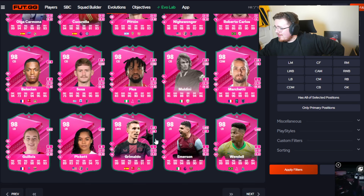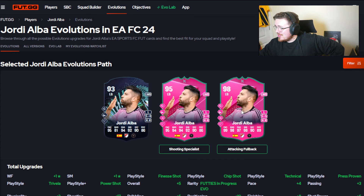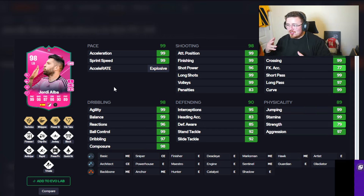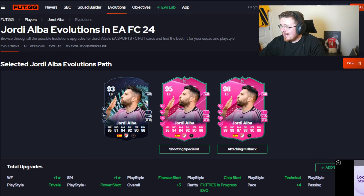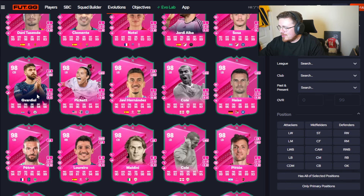Emerson looking decent there - West Ham fans, what are we saying? It could be the play. Jordi Alba - technically looks insane. Defending and physicals lacking but technical, whip pass, power shot, tiki-taka - crazy nice stats. If you've got a Messi and you're struggling to link him, could be a shout, or for MLS squads. But more than likely if you're rocking an MLS team you've probably already got some sort of Jordi Alba evo card.